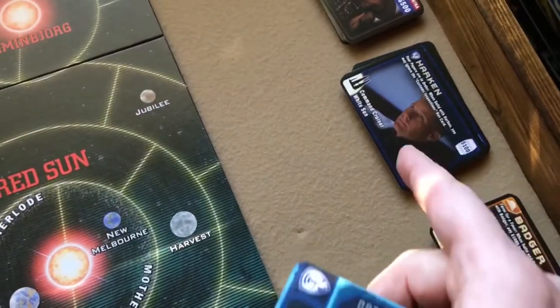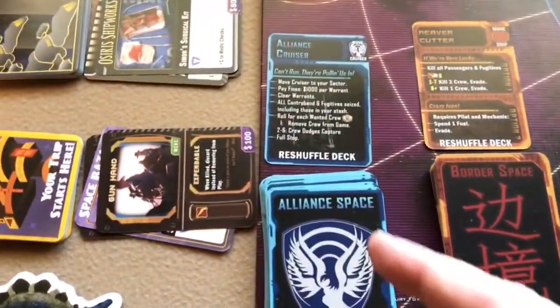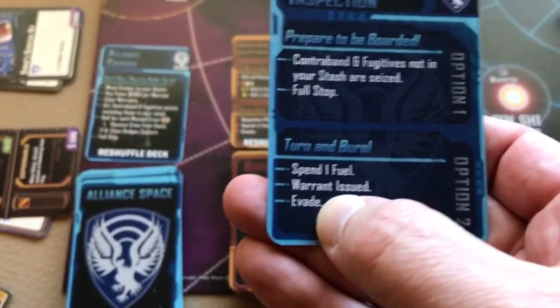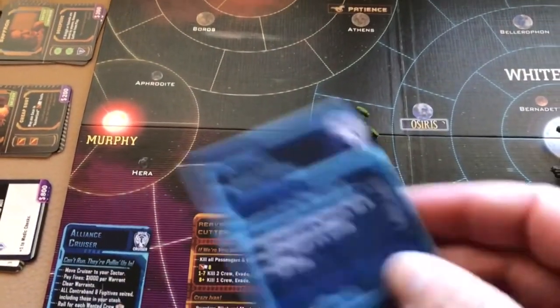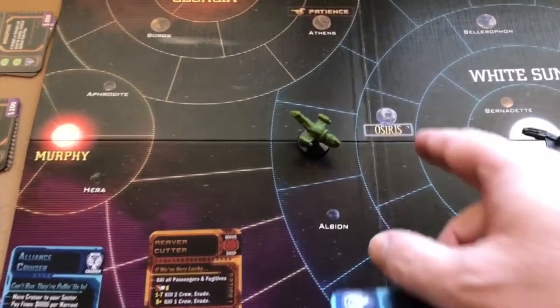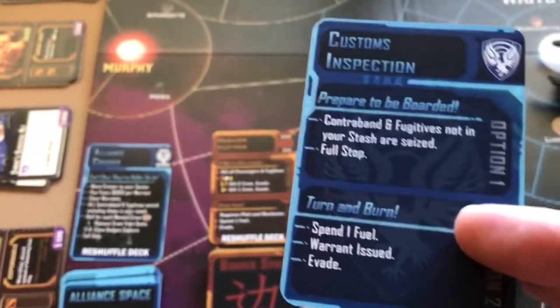If you have a warrant — which Harken issues — you can't become solid with him, and if you're ever in the same space as the alliance cruiser you have to pay 1,000 dollars for every warrant you have. You could also choose 'turn and burn': spend another fuel, get a warrant issued, then evade by moving to an adjacent sector without drawing another nav card, then stop. Many nav cards just say 'big black, keep flying,' so you move another space and draw again.